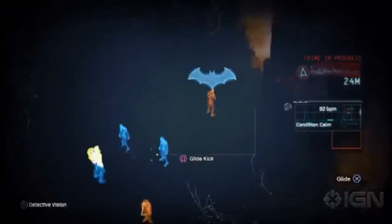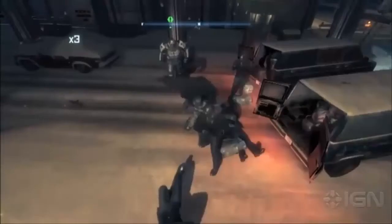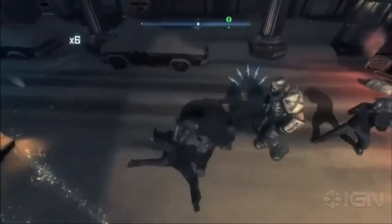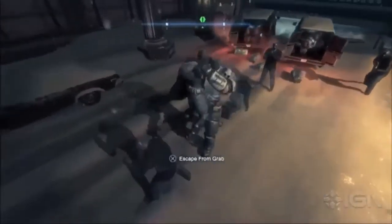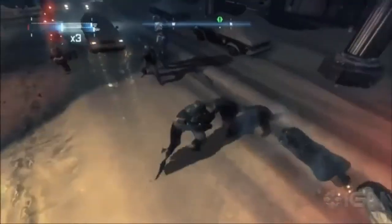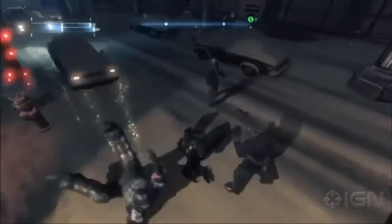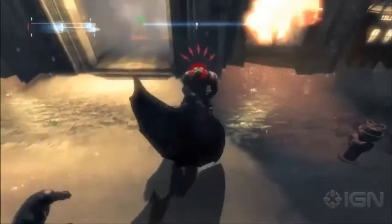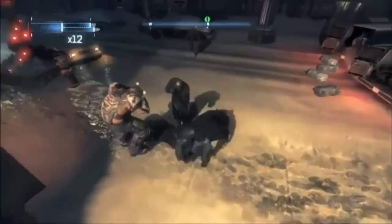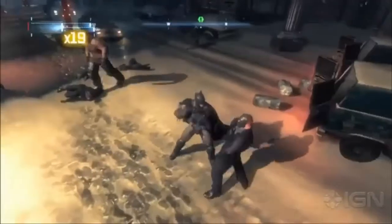There are heavy armoured guys — you don't just beat them down. You've got to beat them to take their armour off them. They're kind of like a Titan, or like a big Deathstroke — Bane's little brother. They pick you up and you've just got to punch them. You take pieces of their armour off using free-flow combat and batarangs. Once you've taken the armour off, you can defeat him. But you also have to ultra stun them and then beat them down. Once all the armour's off, you can take him down.